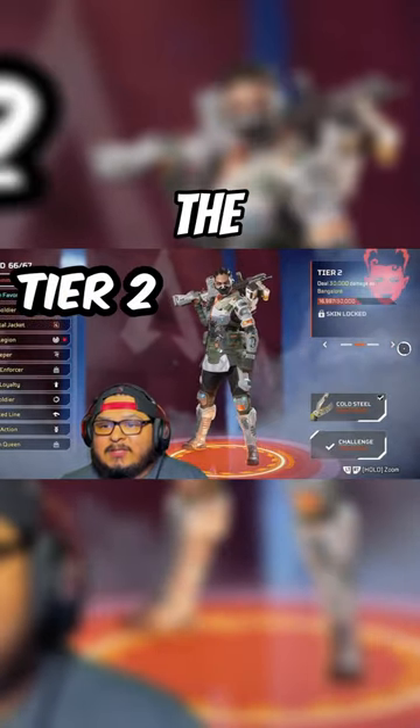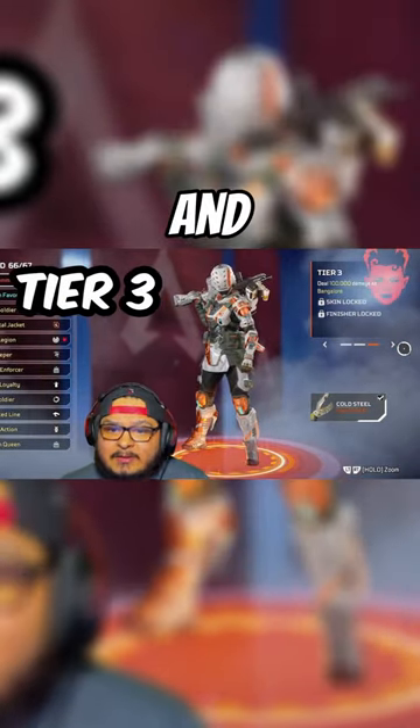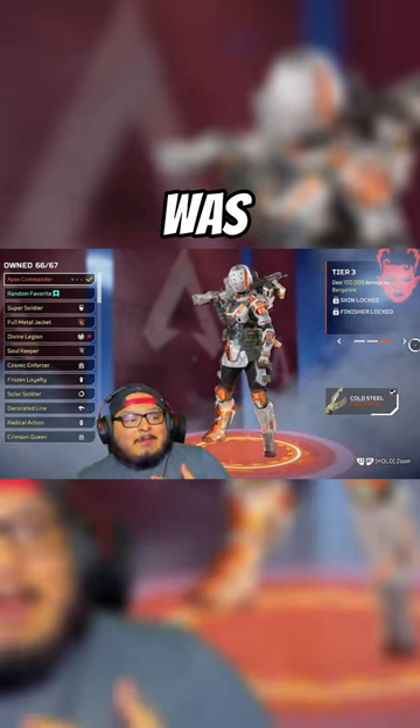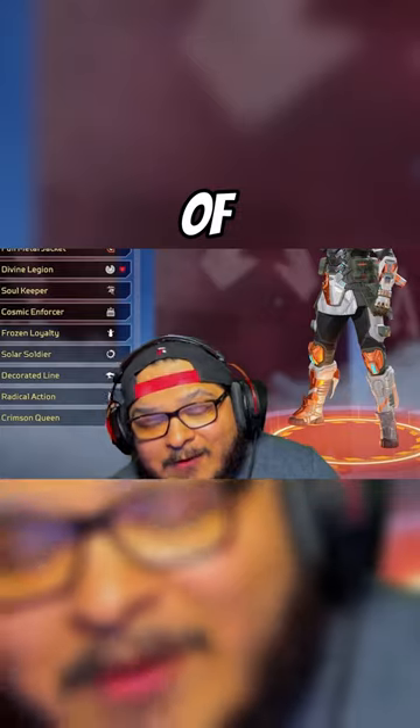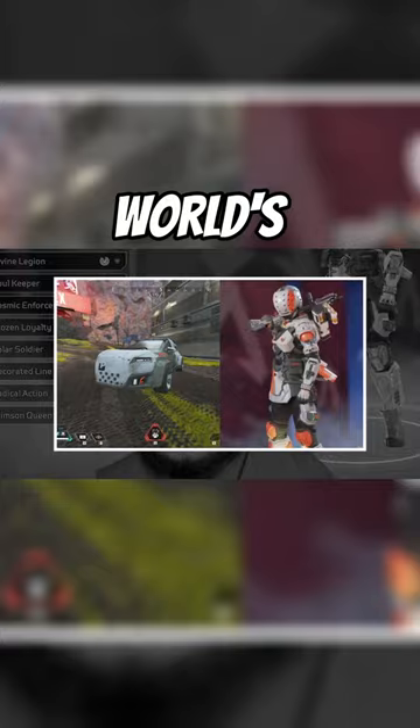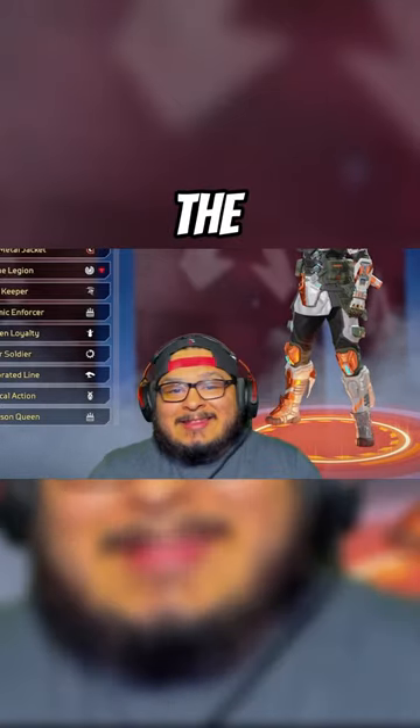This is what the tier one skin looks like, the tier two, and the tier three. This level three Bangalore skin was memed hard when it first came out because its level three skin looked like one of the vehicles parked outside of World's Edge.